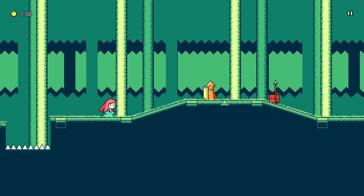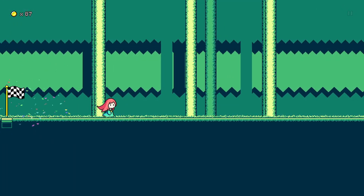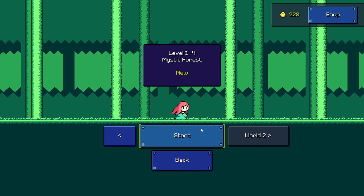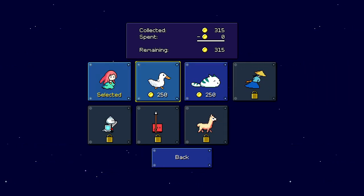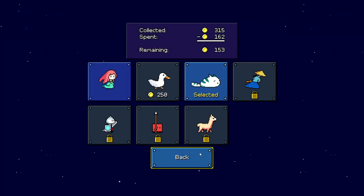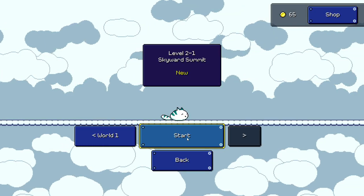I haven't felt this good on a game since Moustache. Did I miss one? It's a perfect clear — I thought I got hit but maybe I didn't. Awesome! World 2 — Cloudy Land. What do we have for characters? Leave a comment — should I pick duck or should I pick cat? We are going cat. Cat on the cloud, let's go!